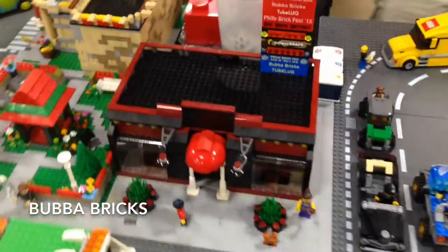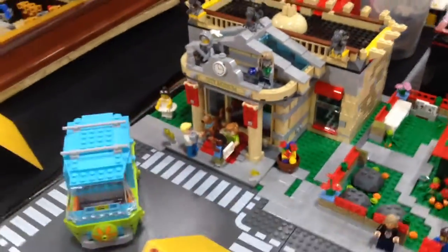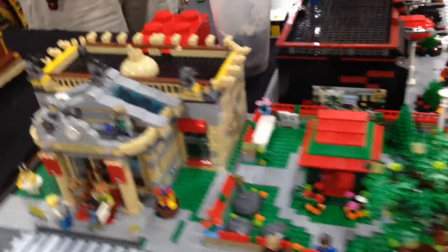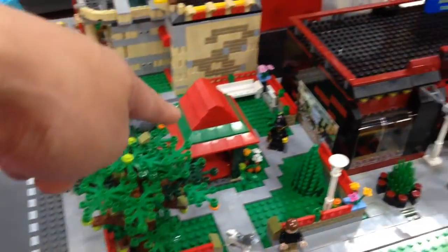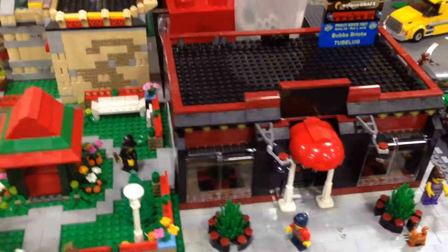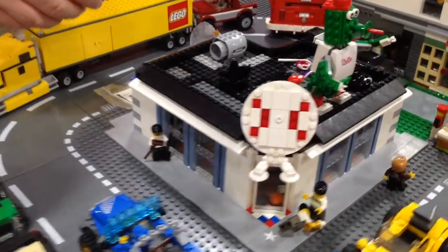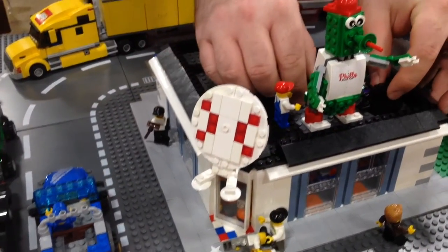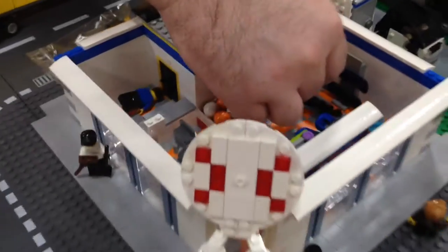We have Bubba Bricks here with a great display. I have my expanded city museum that I brought last year, so I brought it back this year. There's a little Scooby-Doo scene going on in the front with Mr. T. My city park. I finished the Italian eatery from last year — the interior's all done. And then this year I brought the sports shop. I spent a lot of time on the inside — it's a bike shop.